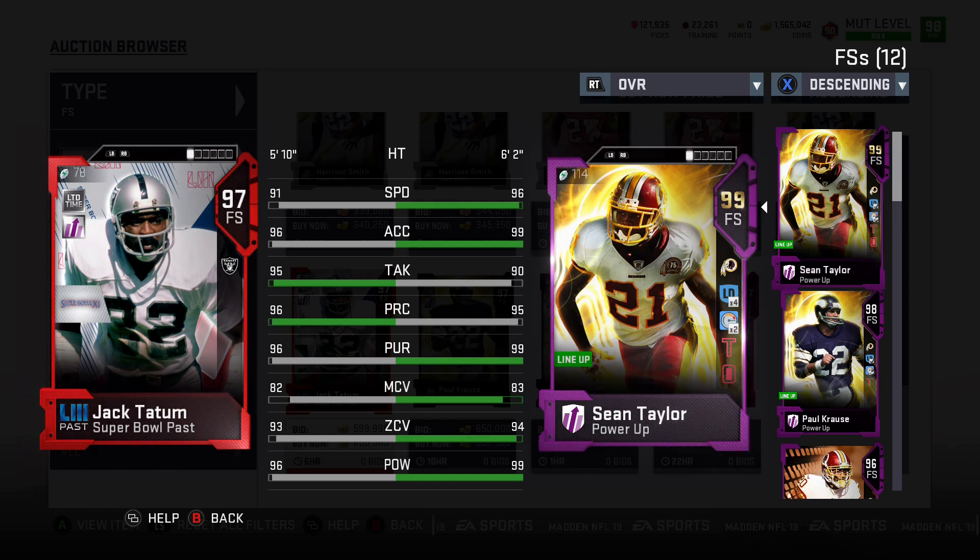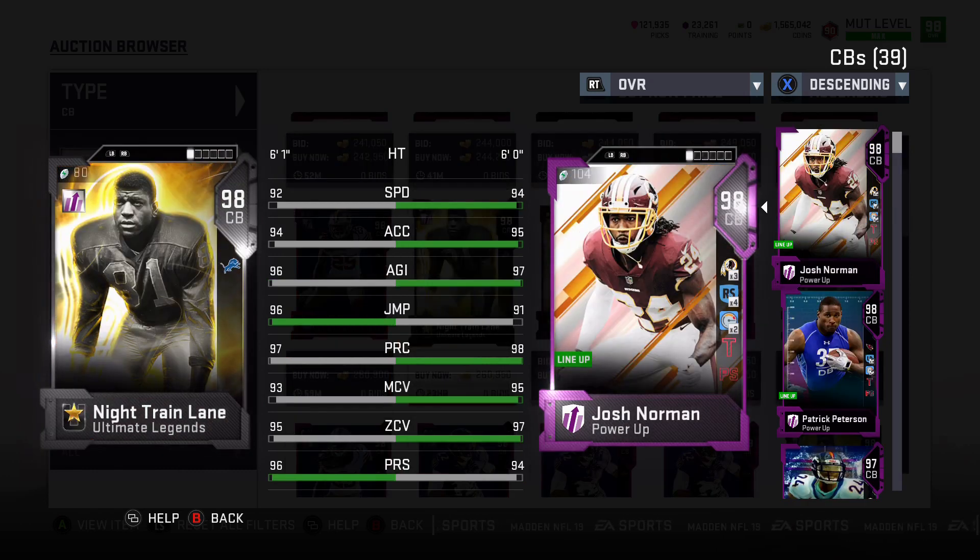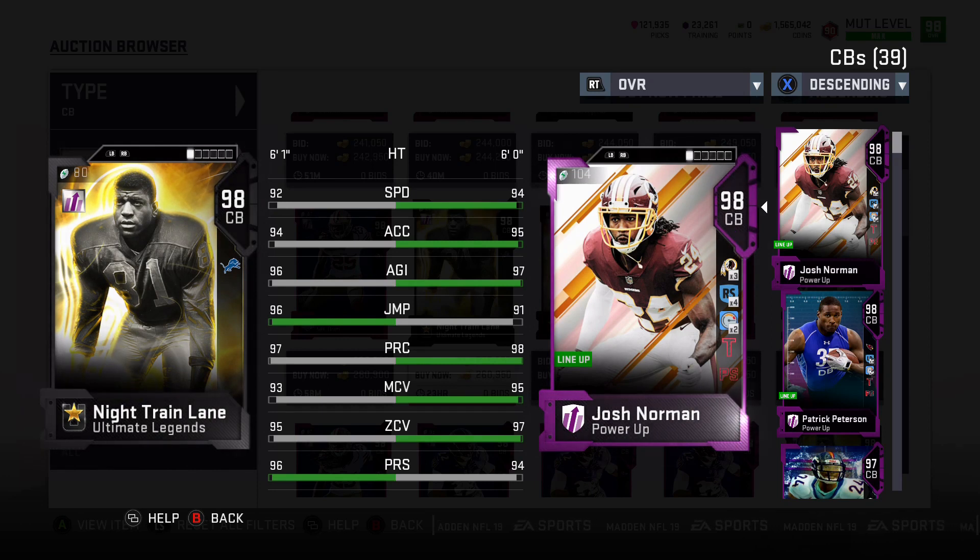Jack Tatum is a tremendous add to your team. Coming in at number 9, we have Night Train Lane. He is tremendous at pretty much everything that he does. He's a little bit better at zone than in man, but with his jump, play recognition, acceleration, and agility, he is an upper echelon cornerback. He is great in the run game as well. Cornerbacks don't have that extra bump, but he is someone you can actually sub into safety. If you invert your safeties and corners, he'd be a perfect player for that. Zone might be a little bit better for him since he doesn't have that 99 speed, but with his height and other athletic attributes he definitely makes up for it.